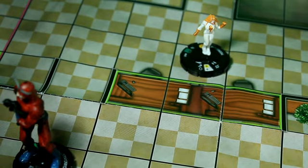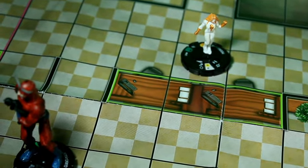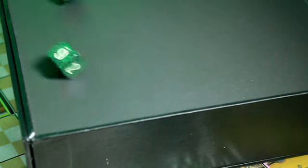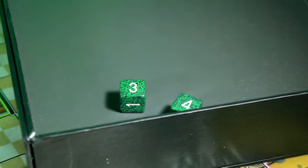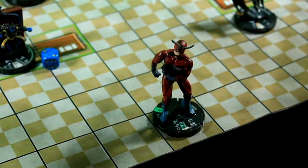It is Moonstone's turn. She is going to make a ranged attack on Giant Man — 8 on a 14 for 2 damage. That's a 7, that's going to hit. Second figure to be KO'd in round 12: Giant Man by Moonstone.